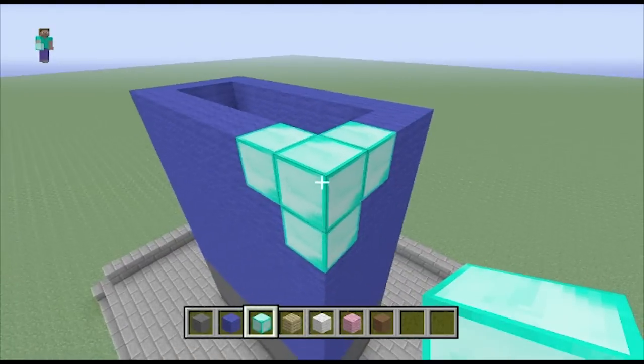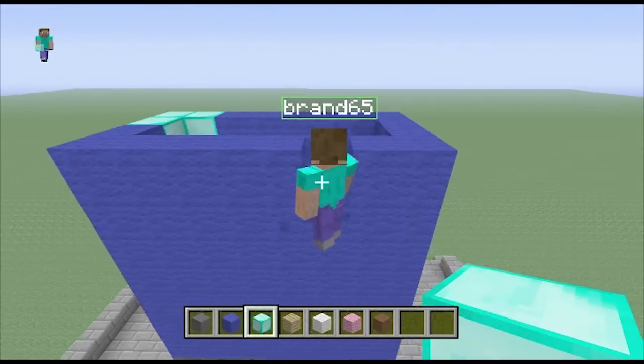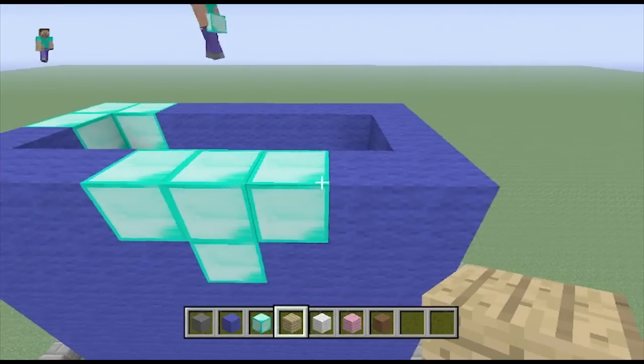Now you get out your diamond box and do this little thing on the corner just for detail. And as you can see here, he also has it on the back.